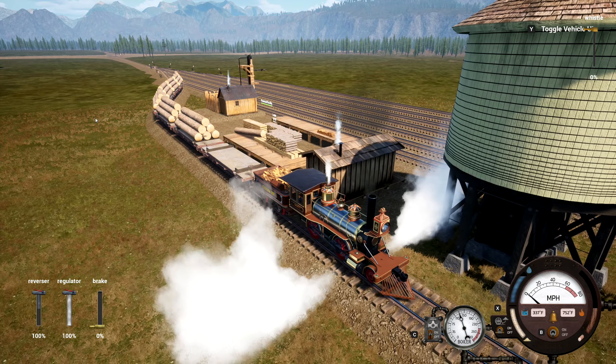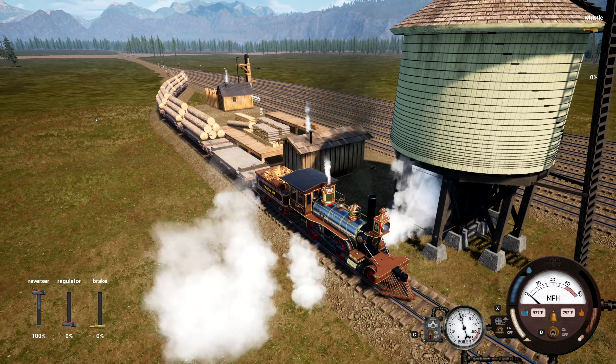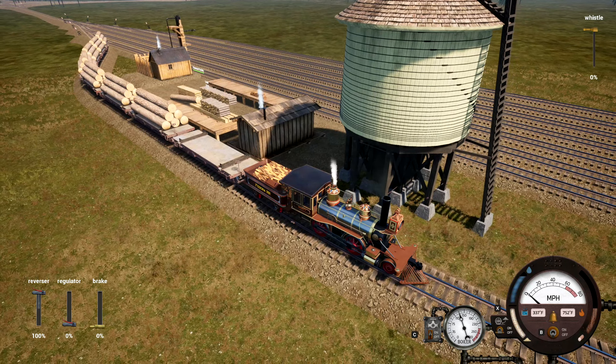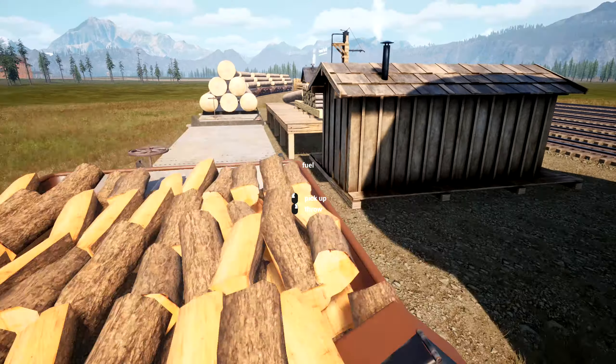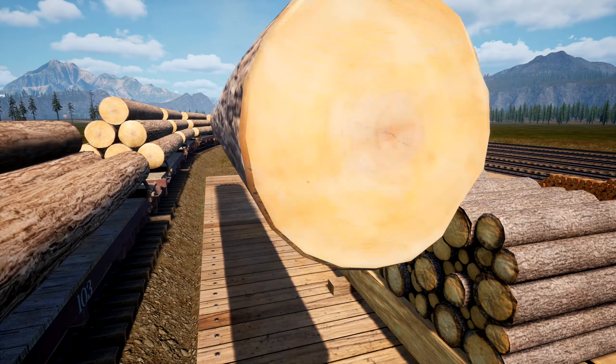I kind of went back and forth on which new loco I want to get. I've decided on the Cookie. I was going to get the Class 48 but the Cookie did us really good in season one and I think it'll be a great addition to the railroad.